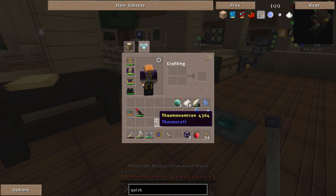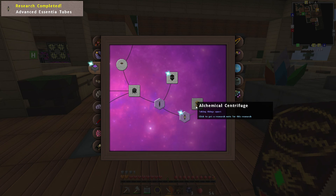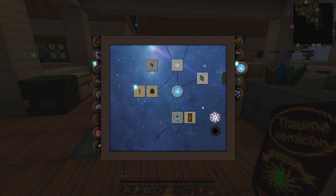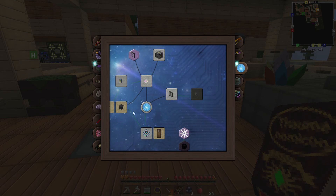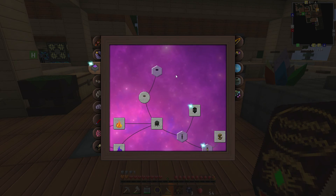We now need our Thaumonomicon. We've got advanced essential tubes and alchemical centrifuge. Is this unlocking anything down here? Still can't seem to unlock this one, but we've got Digisense Transportation — moving essentially digitally — which is what we want. I'm guessing that's like import and export nodes, which is good. We're still missing something though.